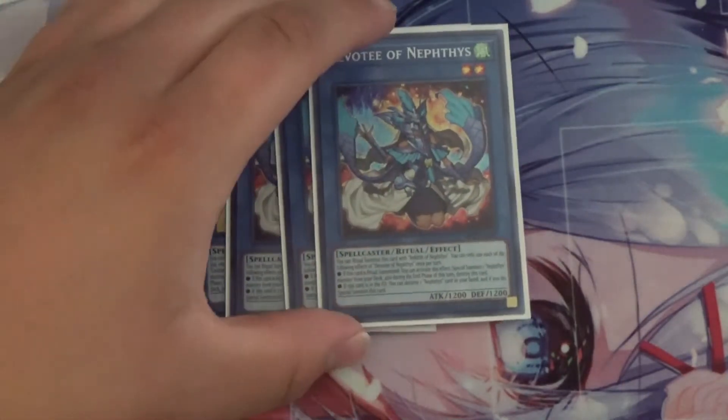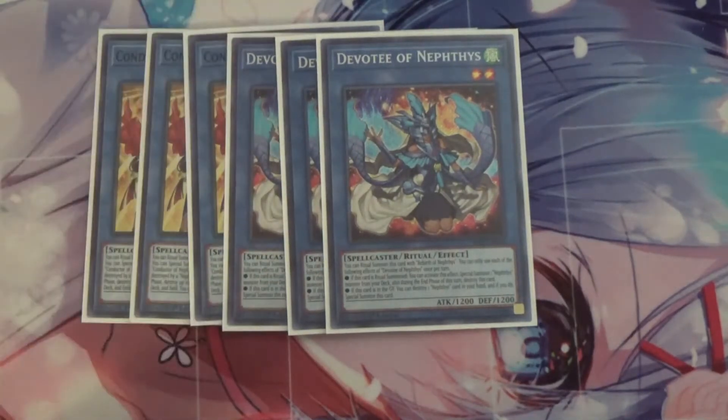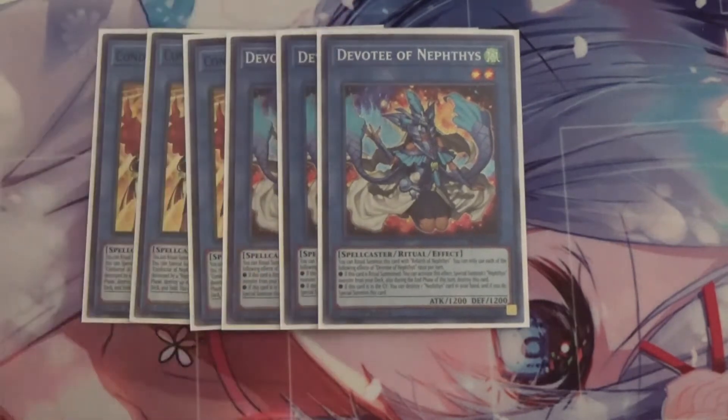Next, I run three Devotee of Nephthys. Same as Conductor, you use Rebirth of Nephthys. If this card is ritual summoned, you can special summon one Nephthys monster from your deck, also destroying it during the end phase. Basically you want to get one of your Disciples, Chronicler, or even the Sacred Phoenix. There are multiple options you can do with this, but it helps set up plays.